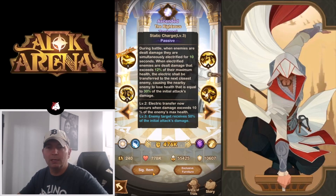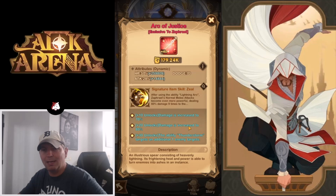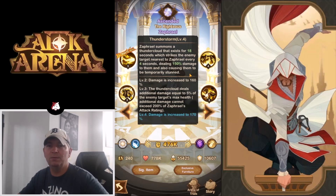Now the big thing we wanted to look at: his signature item. After using Lightning Arc, Zephriel's normal melee attacks become more powerful, dealing 60% damage nine times to the enemy and interrupting their action — which is very big, similar to a stun. His zeal ability increases damage to 70%, then 80%, and at plus 30 the ability Thunderstorm targets an additional enemy. So you'll be able to hit two heroes with Thunderstorm, which is really strong because it stuns — meaning with his plus 30 signature item you can stun two heroes at a time, with the clouds staying up for 18 seconds.